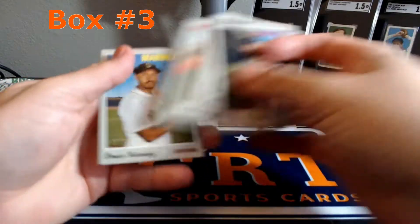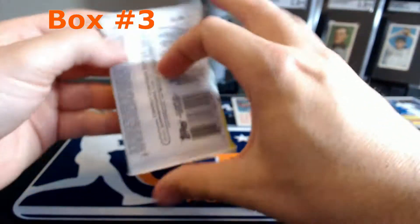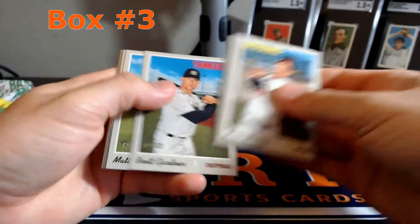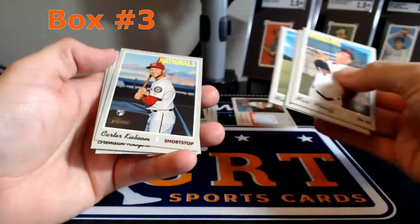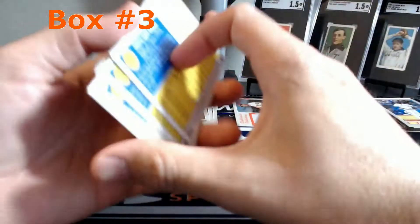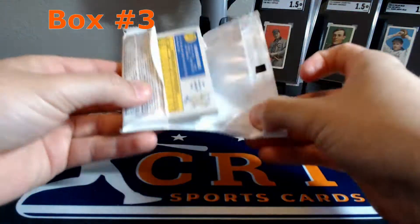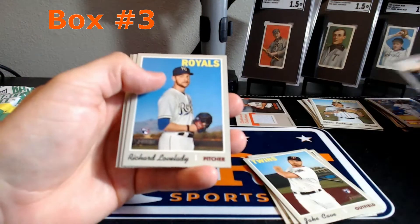Vlad insert. Chris Paddock short print, Carter Kaiboom - that's a good rookie pack. So we have Paddock, Kaiboom, Rogers, and Riley, and Tim Beckham. Brandon Rogers insert.